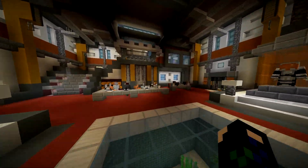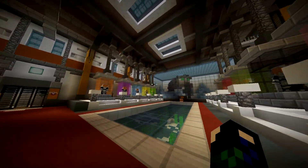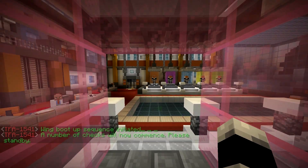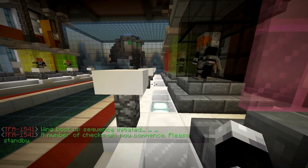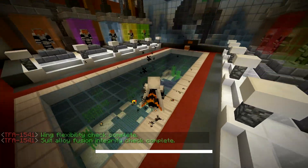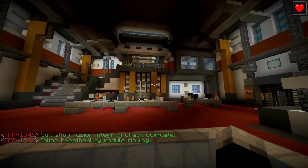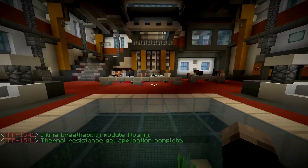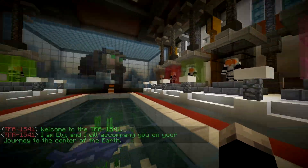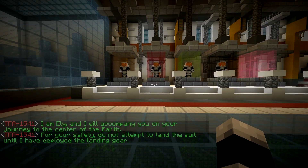Let's talk to this guy. Maybe I just have to walk in. 'Wingsuit boot-up sequence initiated.' I don't want the pink one. 'Green flexibility check complete. Suit alloy fusion integrity check complete. Inline breathability module flowing. Thermal resistance gel application complete.' 'Hello there, I am Ellie and I will accompany you on your journey to the center of the earth. Do not attempt to land the suit until I've deployed the landing gear. Do not drive the TFA 1541 into water, hot liquids, or magma. Enjoy your flight!'